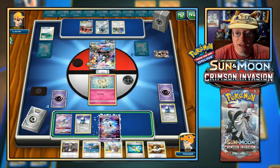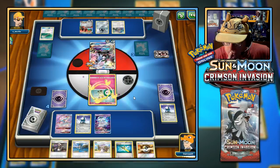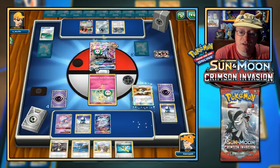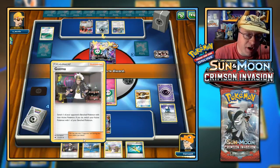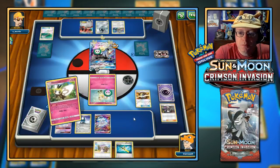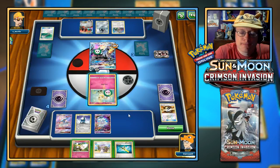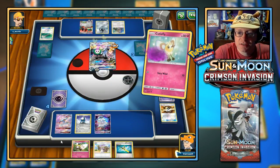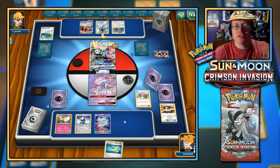I'm going to play Nihilego — get the confusion and poison. I can get Ribombee back though. I'll play the Ultra Ball — I'll get rid of Lana and, hate to do it, Guzma. But I have a couple of Puzzle of Time to get Guzma back. We got Ribombee. I'm going to retreat Cutie Fly and let the Nihilego take these hits. Evolve Ribombee — I'll play Lillie now and draw five extra cards. I should have used Honey Gather first.